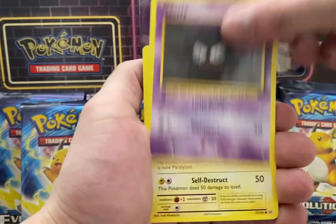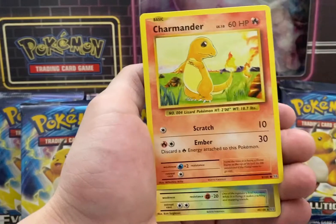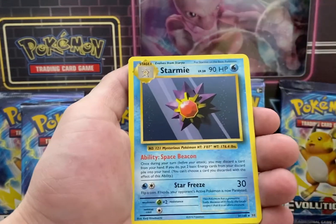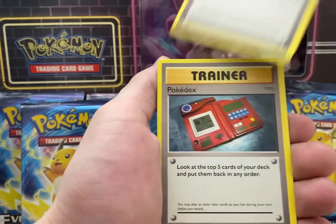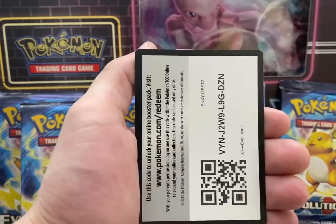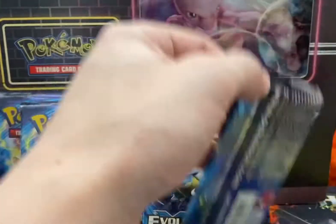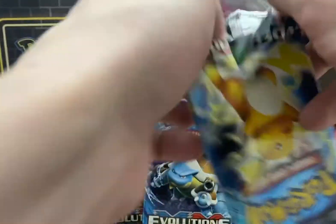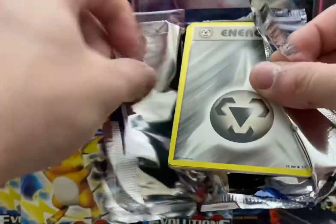Poliwag, Ghastly, Magnemite, Seal. These are nice cards. Charmander, we got the Reverse Holo Zapdos, and Starmie. No Charizard in this pack. There's a code card for y'all. Alright, pack number 2. We got a Reverse Holo Zapdos — that's not a bad Reverse Holo pull. That's for sure. One of the better ones.